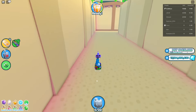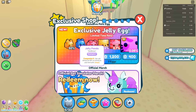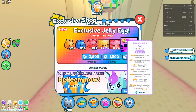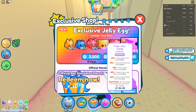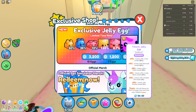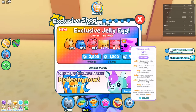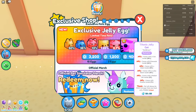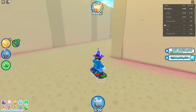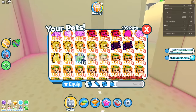The next part of the update is the exclusive shop, which has a new Jelly Egg. There's the Jelly Corgi, Jelly Panda, Huge Jelly Pig, and the Titanic Jelly. What's different is that jelly pets come with variants — when you hatch one, the variant could include something inside the jelly, like a coin, diamonds, a chest, or a 1% chance of having pretzring inside, which is the one you really want.